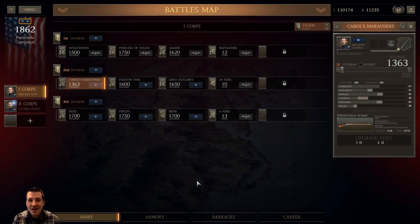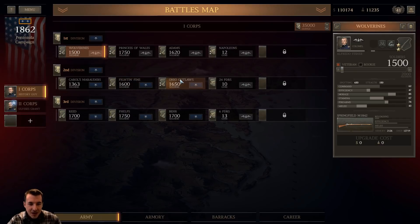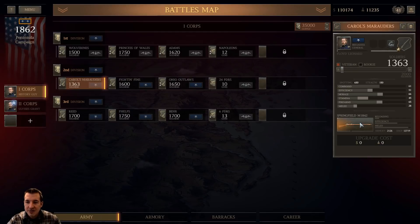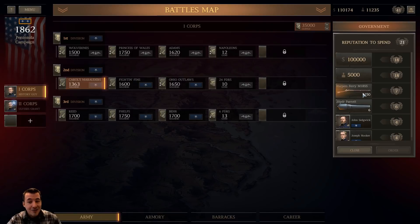Welcome back everybody, the History Guy here. It's time to continue the Ultimate General Civil War Union campaign on legendary mode, and we are on to the Battle of Seven Pines, also sometimes known as the Battle of Fair Oaks. We only get to take six brigades into this one, so we're going to have to think carefully about who is going to go. We'll take the Wolverines, the Princess of Wales brigade, and Carol's Marauders.